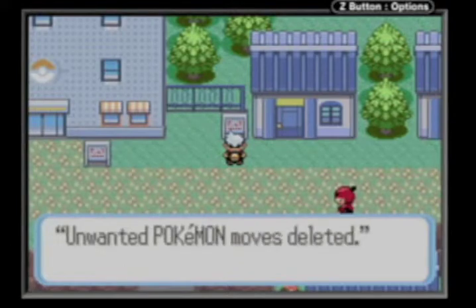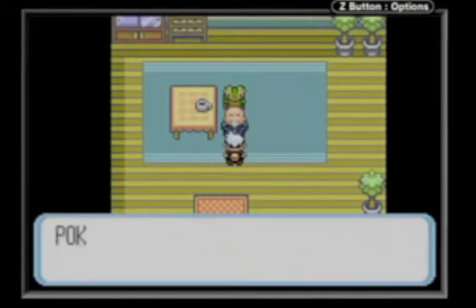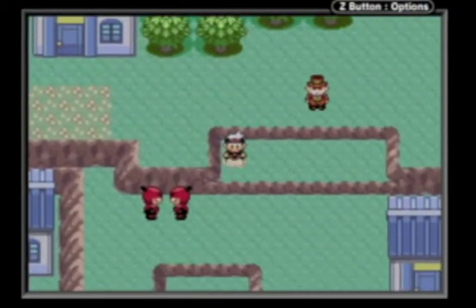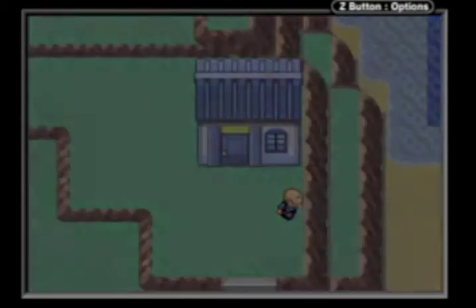This is the Move Deleter's house. Any Pokemon that has a move you want to get rid of — mainly HM moves — you use that. Anyway, there's a guy to get you a TM around here and I'm going to find it. I need my item finder.